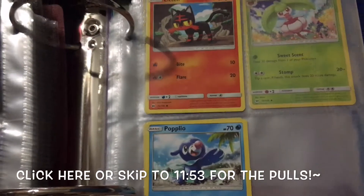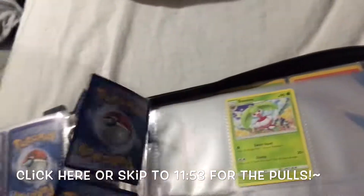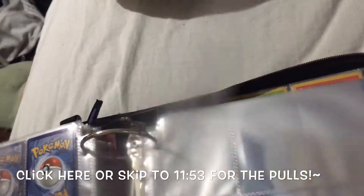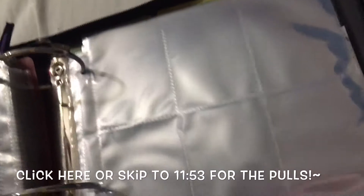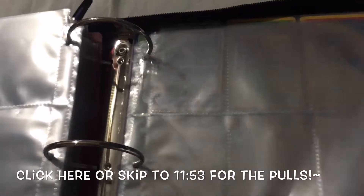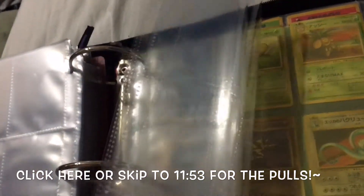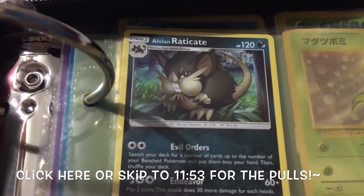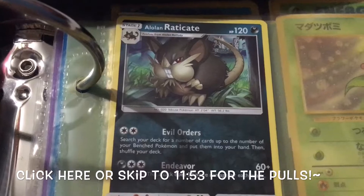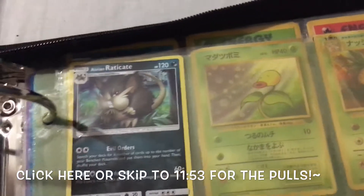I got pretty much almost the first three evolutions. I have the second one for that one. And that's pretty much all I have so far. This is my favorite from Sun and Moon too. And I also have, in the last pocket because I didn't know where to put it, an Alolan Raticate — please forgive me if I'm pronouncing it wrong, I'm very bad at pronouncing things.